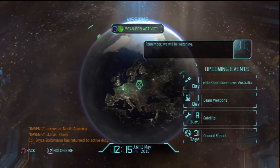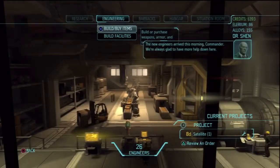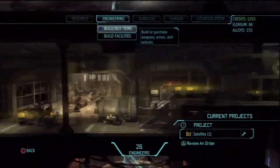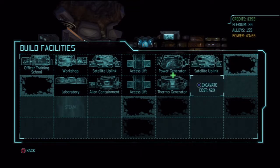We didn't get that satellite in time, so let's look at building more facilities. The new engineers arrived this morning — we're always glad to have more help. I'm trying to think whether I want to build satellite links or just go down. It still links as long as it's in the general area — it doesn't have to be a straight line. You could build one here, here, here — that type of thing.